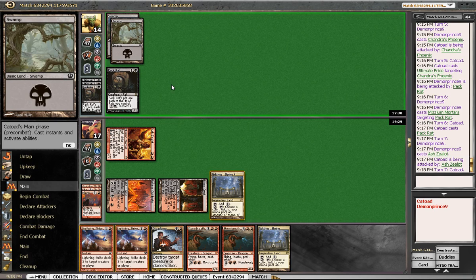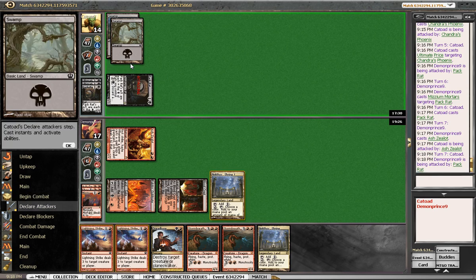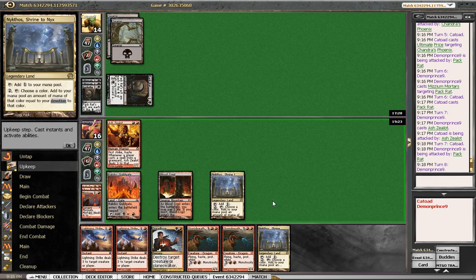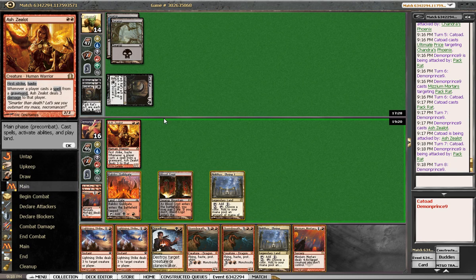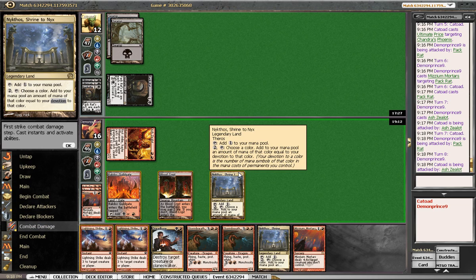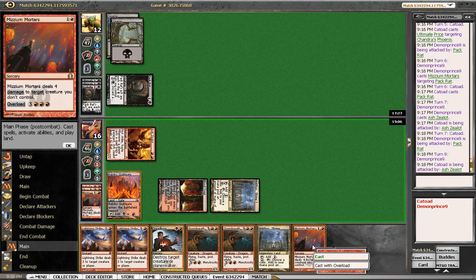What's in his hand? Demons and Grey Merchants. Alright let's attack with this, see what happens. Pretty sure we're sacking this Nykthos this turn though. Alright, so we're going to red this Mortars the rat, play Nykthos.